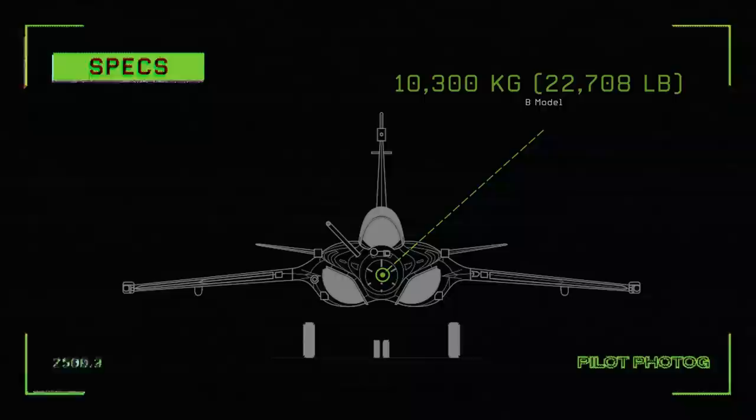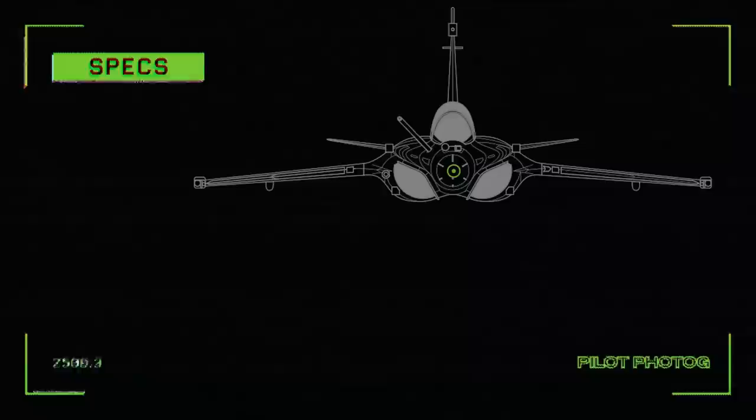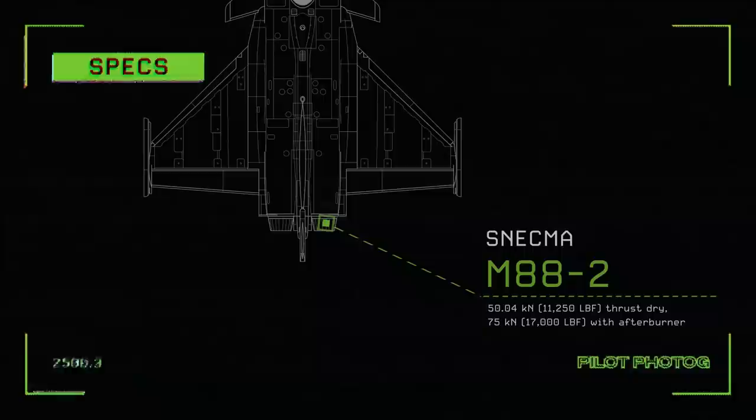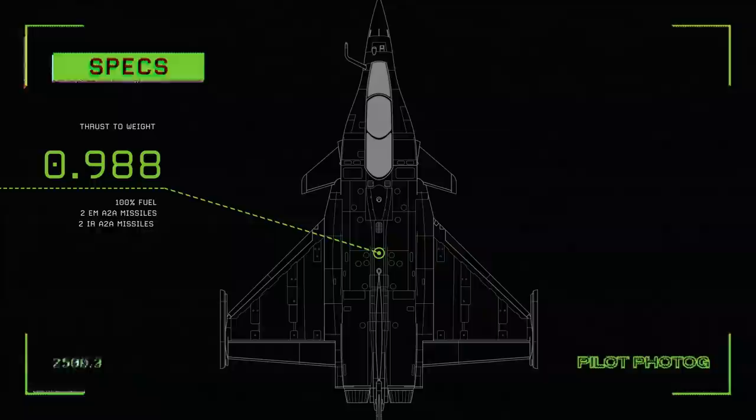Empty weight is 10,300 kg for the B model, 9,850 kg for the C model, and 10,600 kg for the M model. Maximum takeoff weight is 24,500 kg. Each Snecma M88-2 engine produces 50.04 kN thrust dry, or 75 kN with afterburner. Thrust-to-weight ratio is 0.988 with 100% fuel and 2 EM air-to-air missiles and 2 IR air-to-air missiles on the B model.